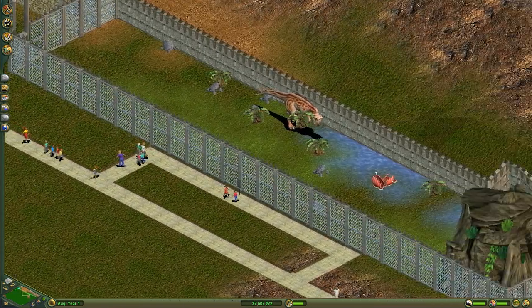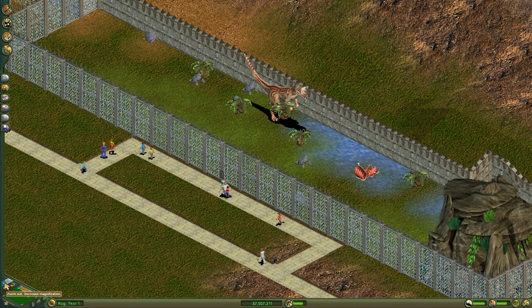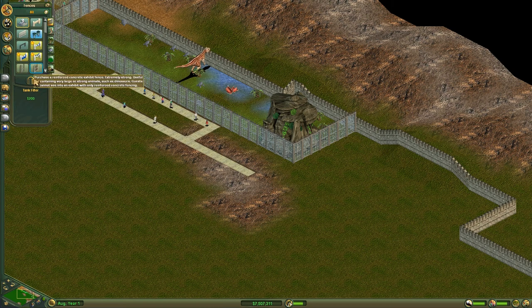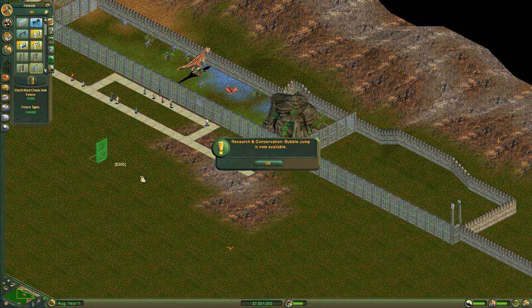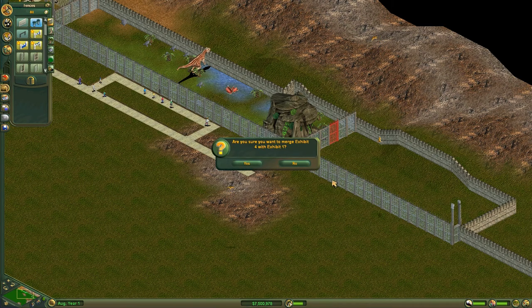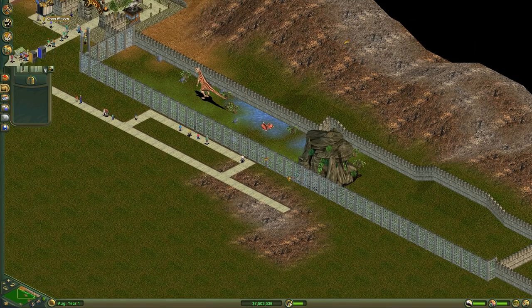Oh look, our Allosaurus has gotten quite a bit bigger. Let's zoom in on him — he's grown up quite a bit. It's telling us that it's not big enough for him, so as our dinosaurs grow sometimes we need to make these exhibits bigger. We have all this space back here so we can probably extend for him. Since we learned before, we're going to use the electrified fence and extend it all the way out here. It made a separate exhibit, so we'll have to take these pieces out and it will ask us if we want to merge these exhibits — and yes we do.